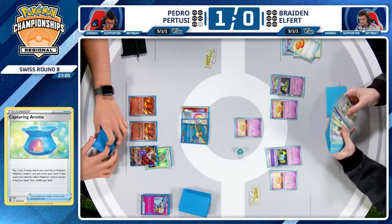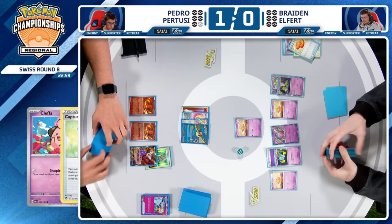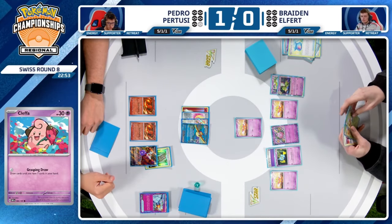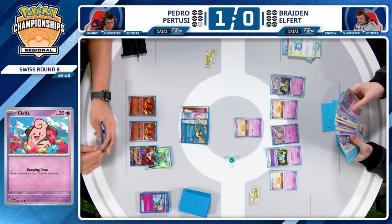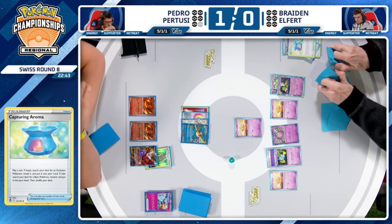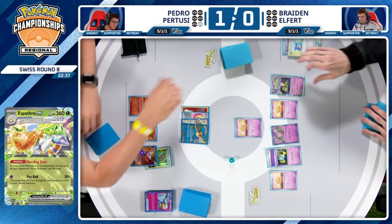He also has the option of Cleffa if he wants to at least go for that — seems like that's going to be the choice. Valuing Evolving sorts with Flittles. Getting double Espathra into play could be very powerful here, but is it a little too late? We will see the double Espathra, and we'll see the Cleffa draw up to seven cards — the new technology in the format. Battle VIP Pass has rotated. It's all about Cleffa these days.